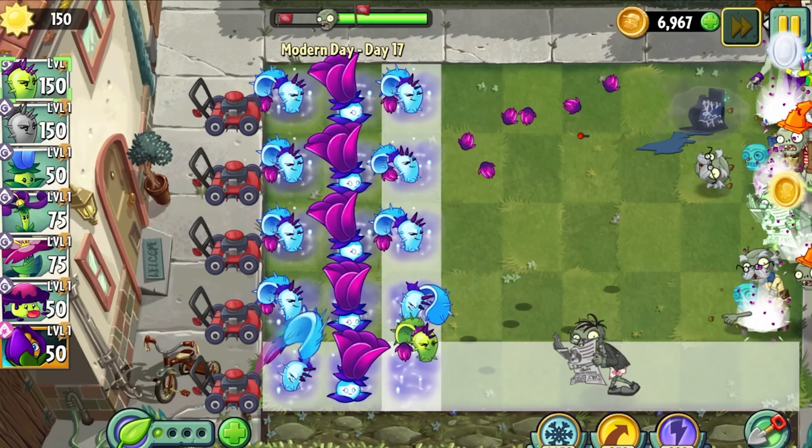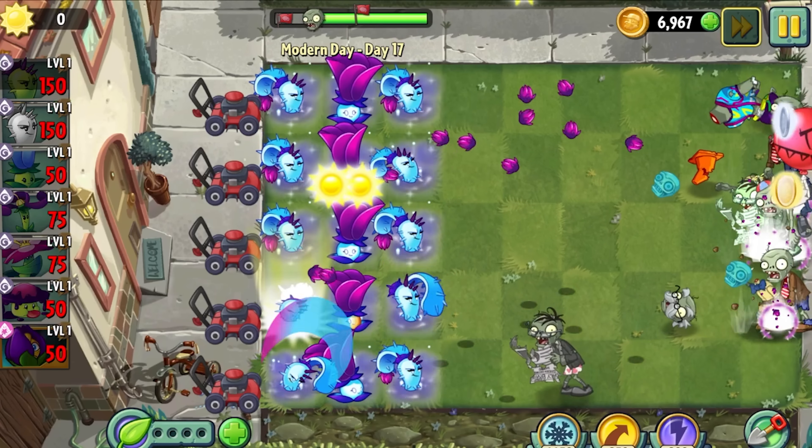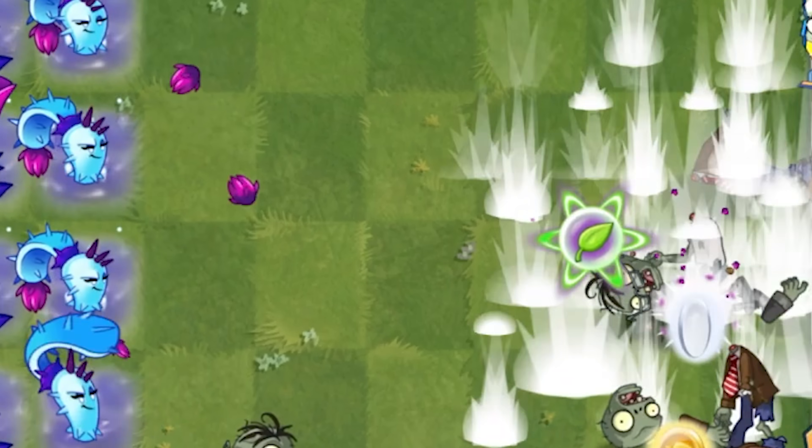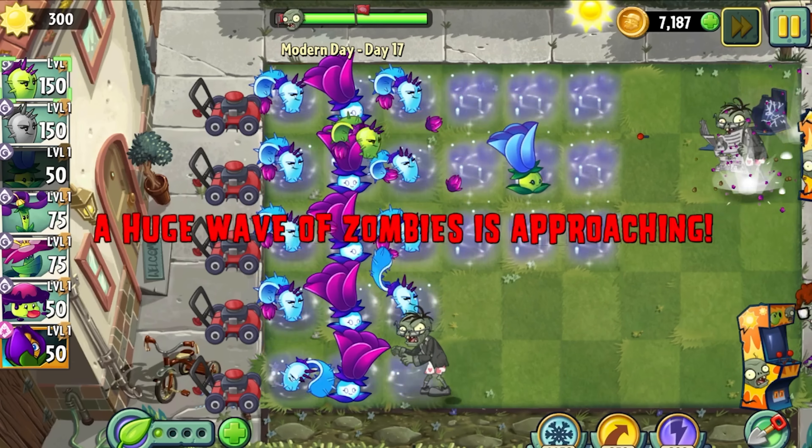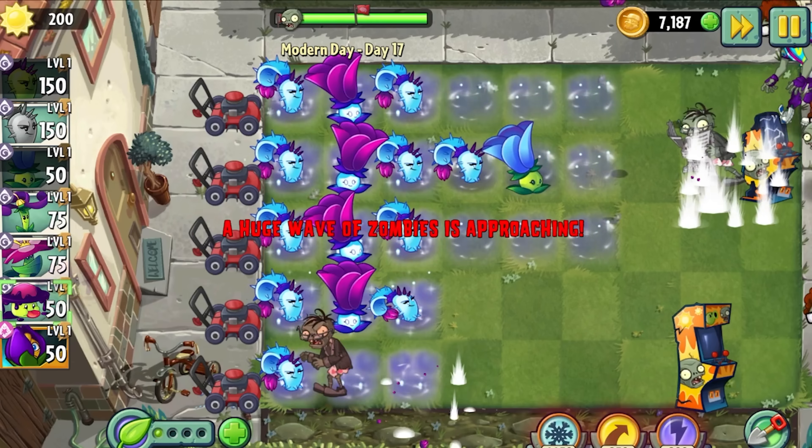Dusk Lobber's plant food ability is also very strong, launching explosive buds that also deal heavy splash damage. In a game where zombies are packed in dense waves, a strong splash attacker goes a long way, and Dusk Lobber is no exception to this rule.